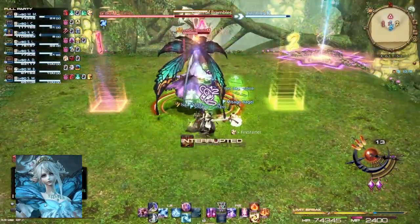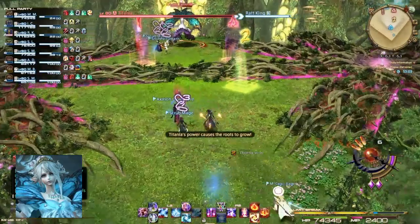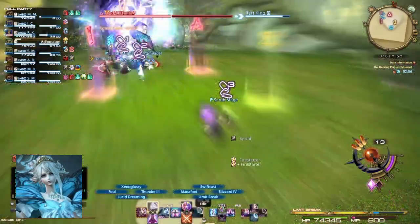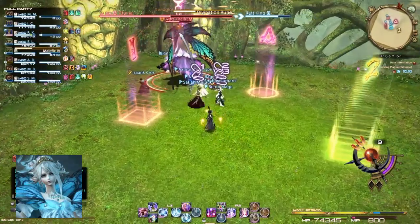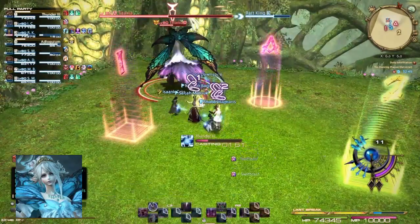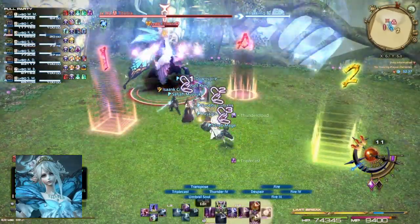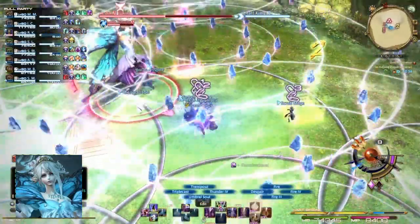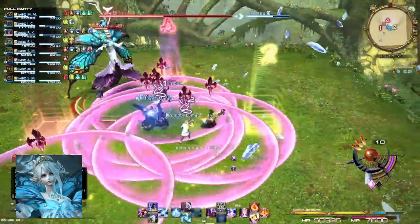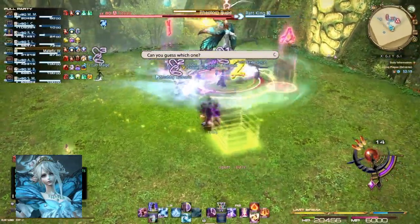Time for vines again. DPS south, tanks and healers north. Run right back into the middle as soon as it breaks to avoid the bigger vines coming at you — don't touch them, they kill you. Then frost runes — what we call the Shiva phase. Everyone can just stand right in the middle of it and heal through it. It's no big deal if you get hit once. Spread out the AoEs right afterwards, then run right back into the middle for the donut.